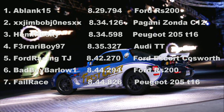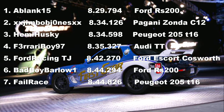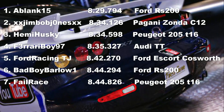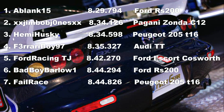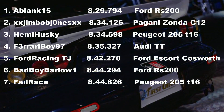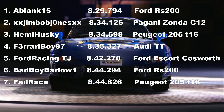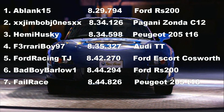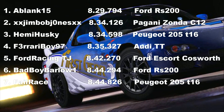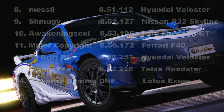Here we have the overall leaderboard. Unsurprisingly, the winner drove the Ford RS200 — that thing was very, very quick and very, very well driven. I'm very impressed and surprised by the Zonda getting into second, beating Husky's Peugeot. Then the Audi TT, Escort Cosworth, and another RS200 — that was the Dragon one. I was down in seventh. It wasn't the greatest of drives from me; I do struggle on Fujimi sometimes.